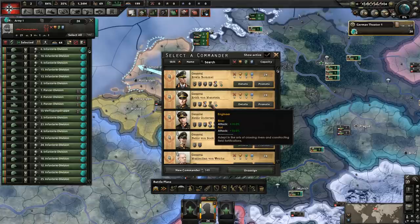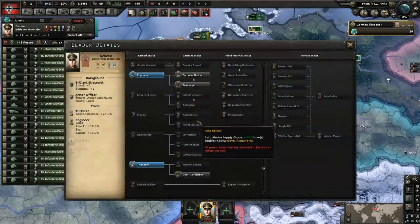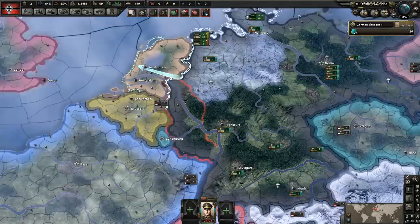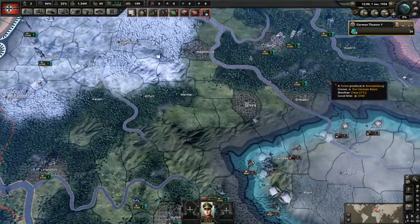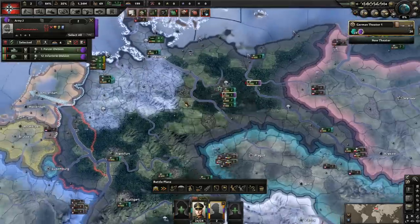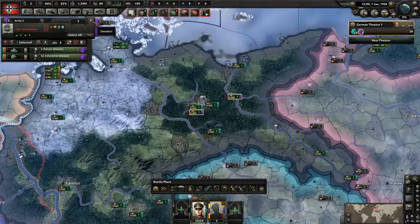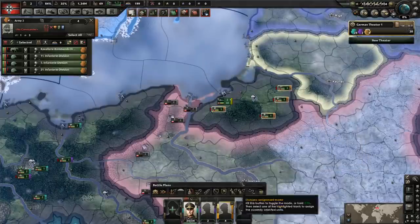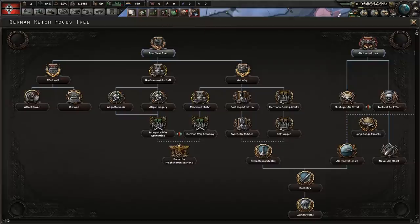Let's go with Erich von Manstein as our commander because he has that engineering bonus, which could be pretty useful against the Dutch. He does have the ability to get another trait — let's go with Fortress Buster just in case the Dutch have the chance to build up some fortification. It's going to be a while before we can declare war on them, so they might have that chance. Then let's take one tank and one infantry division and put them into their own separate army, in case the Spanish Civil War kicks off before the war here.